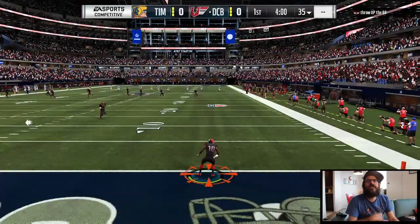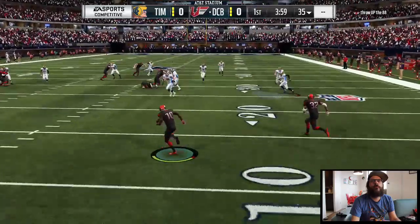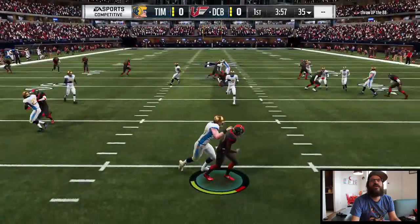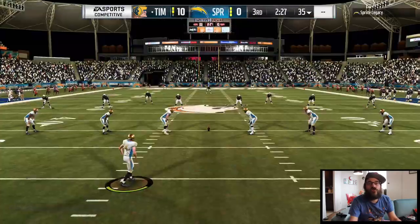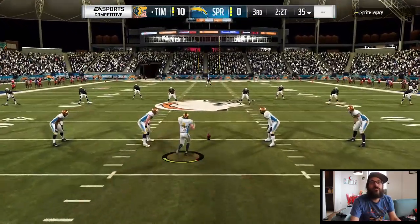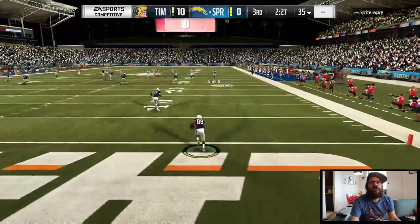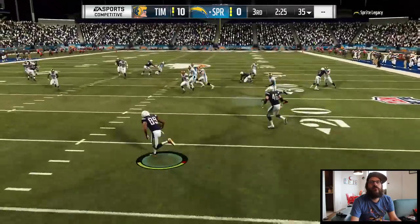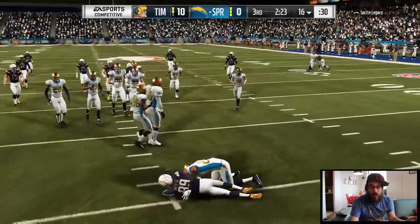All right, here we are at the gameplay footage and we can get a better look at exactly what I'm doing. See with my user on Slay there — I'm bringing him through the pack. But before I can get to him, all my other defenders are going to get in there and stop him. And look at that — well short of the 20. Another one here, just kicking off to the left side of the field. You can see Slay coming in — I bring him through the pack, and again he gets cut off before he can even make it anywhere over there.